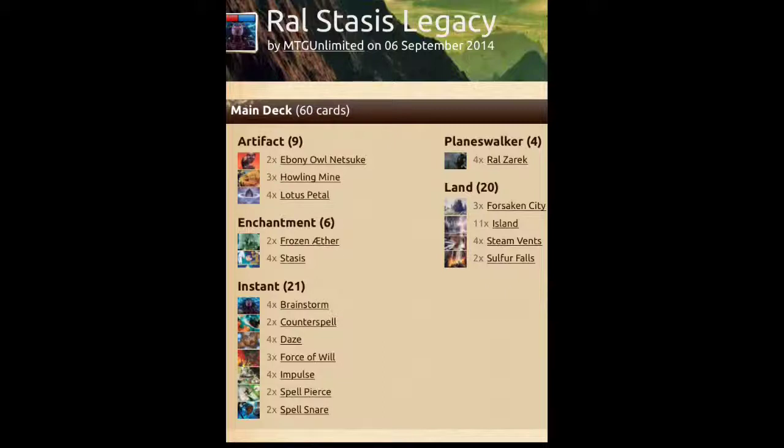This deck also plays quite a few counterspells — Daze, Spell Pierce, Spell Snare, Force of Will, everything like that. All those counterspells help make sure that you do get Stasis and Raul both onto the battlefield, and basically ensure that your opponent can't take care of them later in the game or play things that will help them beat you.